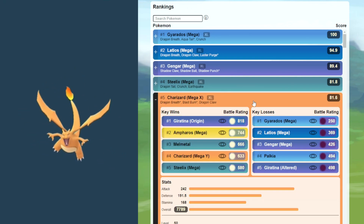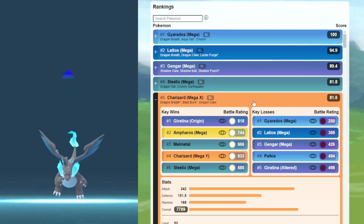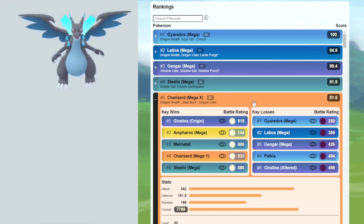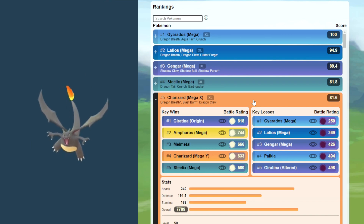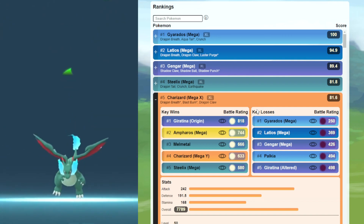Coming in at number five, we have Mega Charizard X with Dragon Breath, Blast Burn, and Dragon Claw — a double legacy moveset. It is going to do very well against the meta; however, once again, it's got to watch out for Mega Gyarados. That is why Mega Gyarados is so strong.